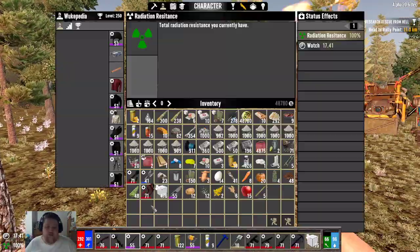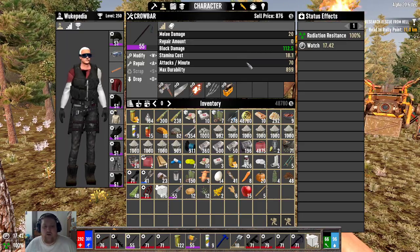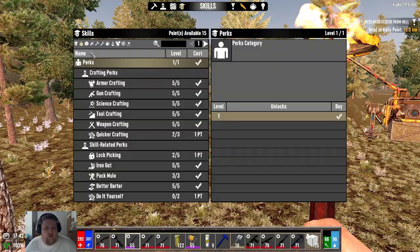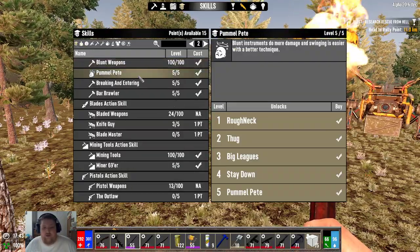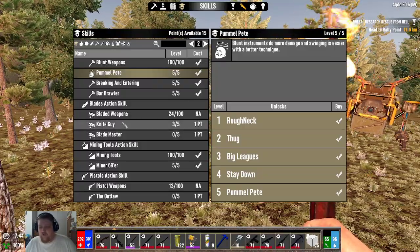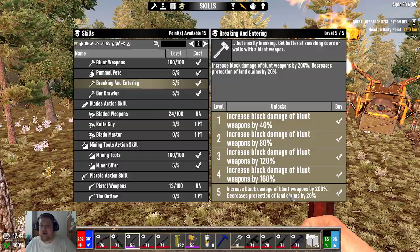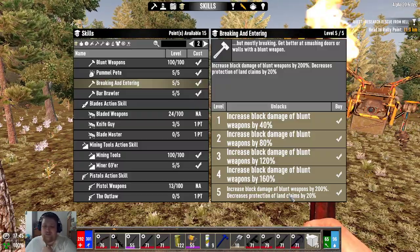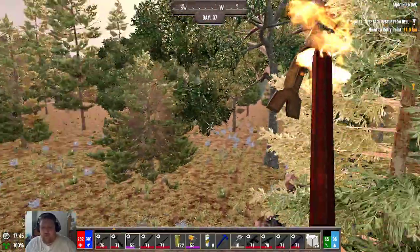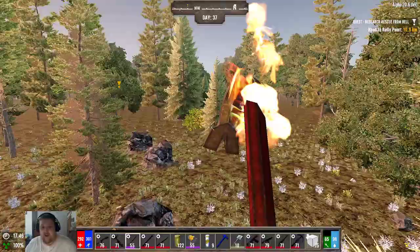Crowbar — way too strong. As soon as you find a crowbar, keep it in tip-top shape and combine them. Mods really increase the block damage on it a lot. It's also technically a blunt weapon, so when you look at your action skills, everyone should be using blunt weapons. I definitely don't recommend being the knife guy other than just gutting animals. As you level up blunt weapons you'll get more and more block damage, and that blunt damage and block damage goes into the crowbar as well. For whatever reason it's considered that — it's very, very good.